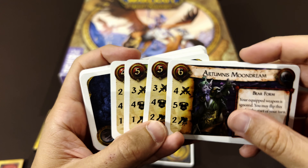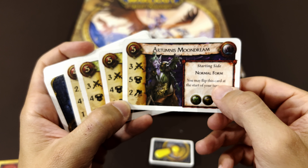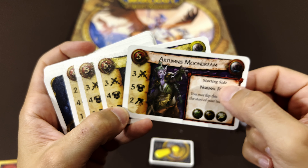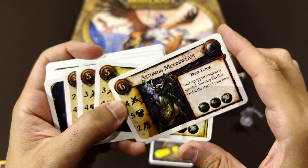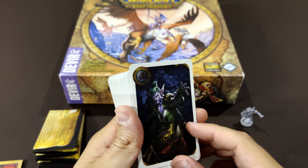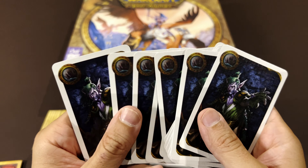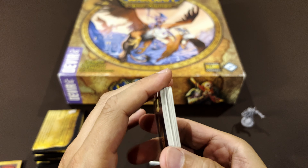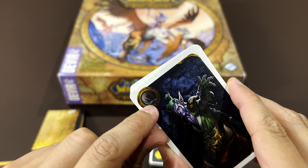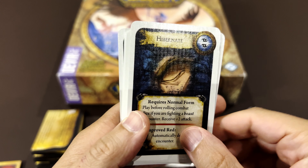He's a melee character. Let's read - on the starting side it's not the normal form, it becomes the bear form. Moving into my favorite part which is the powers - this is the ability deck for this character. You have the bear paw or the tree icon.